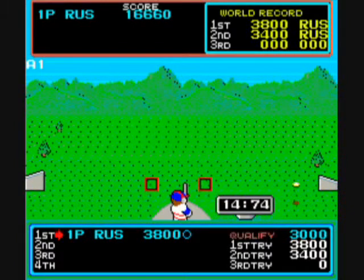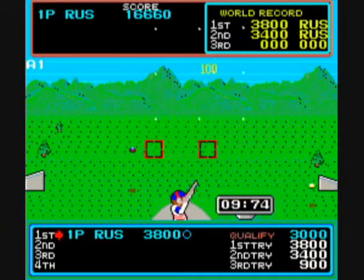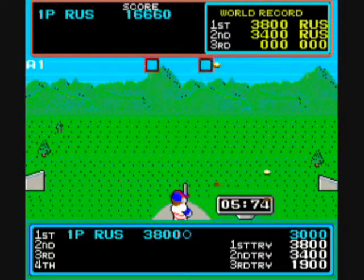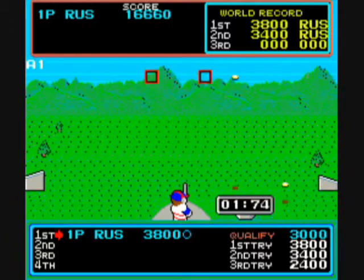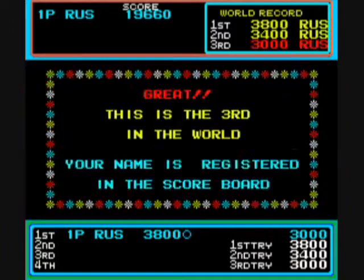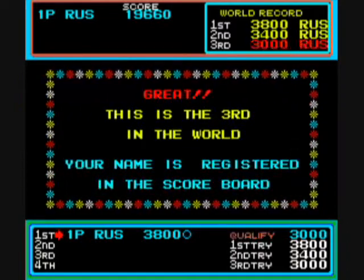If you get a perfect — if you don't miss a single clay pigeon — then a bird will fly towards the squares and you can shoot it for a lot of extra points. And if you get two perfects in a row, you'll see a new bird that you can shoot multiple times. We'll look at that trick later.